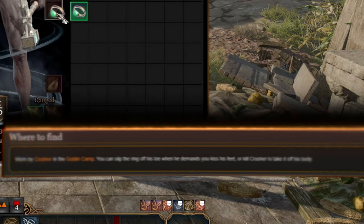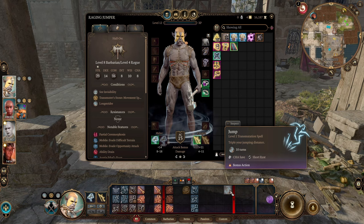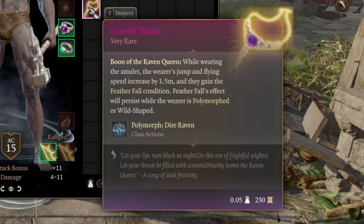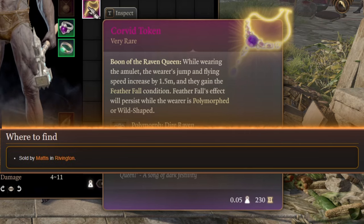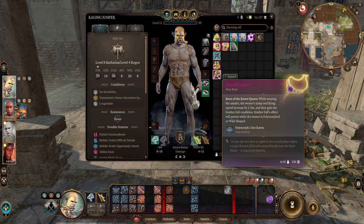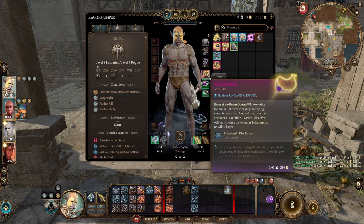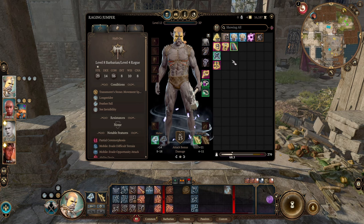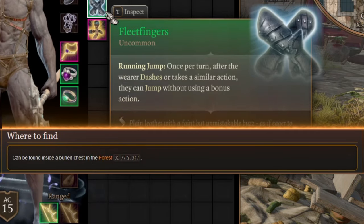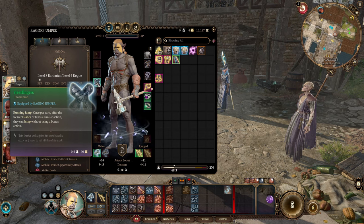For rings, use the Crusher Ring for an additional 3 meters of movement speed in battle, and the Ring of Jumping to cast Jump on yourself once per short rest — for 10 turns you can jump very long distances. The Corvid Token necklace increases your jump and flying speed by 1.5 meters and grants Feather Fall, so you can jump anywhere without taking fall damage. With the Spellmight Gloves — once per turn after you dash, you can jump without using a bonus action, which is useful for saving bonus actions for Enraged Throw.